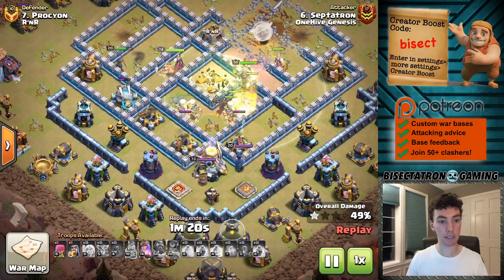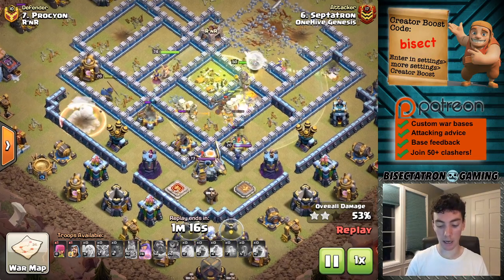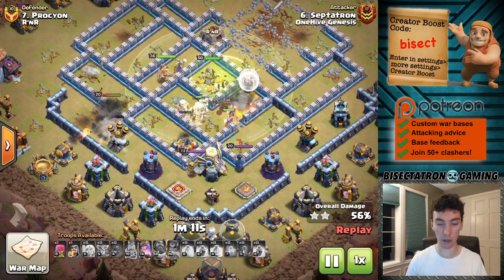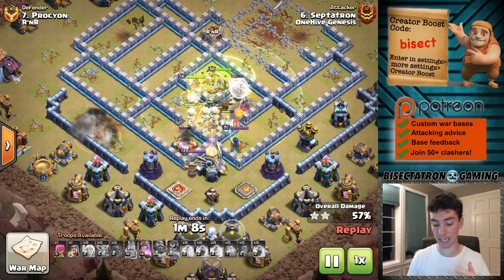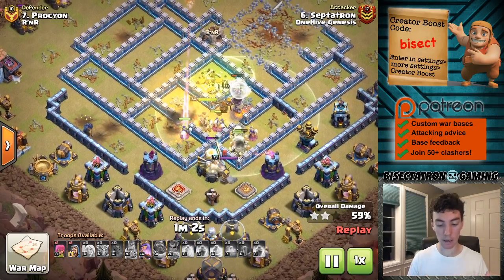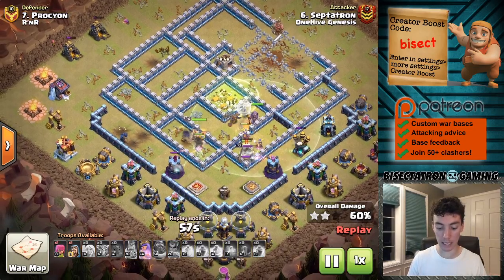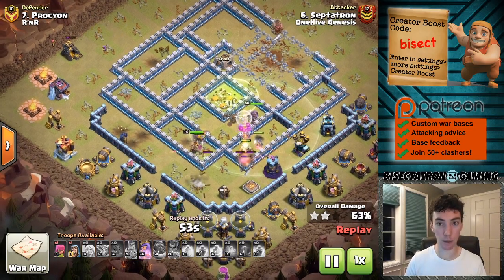The main downside of this strategy is going to be time. You run out of time very quickly, because the Skeletons and the Witches — past that initial push — they don't do much damage that fast. The main benefit is they can keep spawning. They have a ton of hit points, both the Witches and their Skeletons. It's hard to kill them, but you've got to make sure you have the Wizards for cleanup.